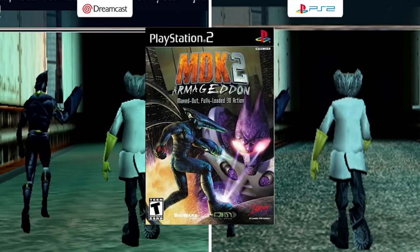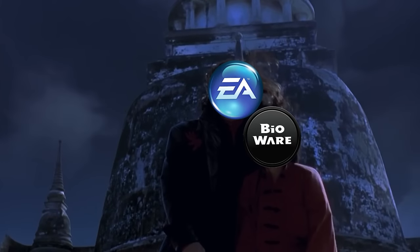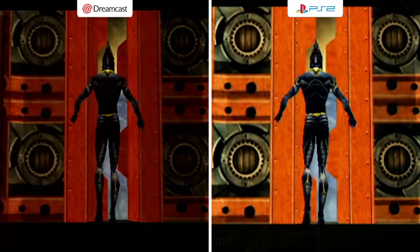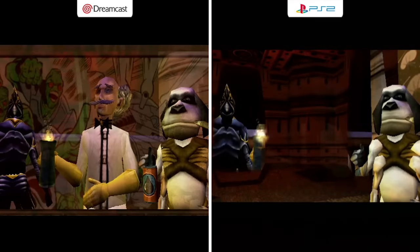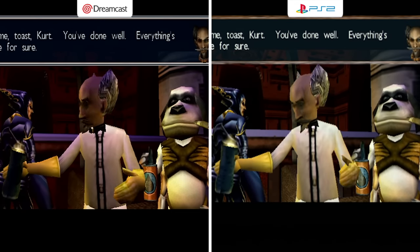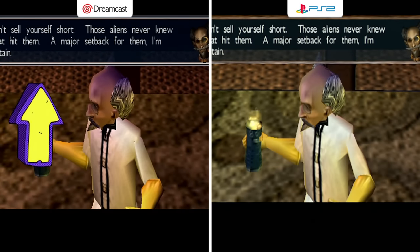The next game is MDK2, developed by BioWare and published by Interplay Entertainment — before EA Games got to BioWare. Released in 2000 and later ported to the PlayStation 2 in 2001 retitled MDK2 Armageddon. Looking into this game I felt it was a tie — both have ups and downs. The font looks more legible on the PS2. On the next still I believe the PS2 looks better: smooth colors versus blockiness on the Dreamcast. The steel grate is better on the Dreamcast though — actually it's really bad on the PS2.